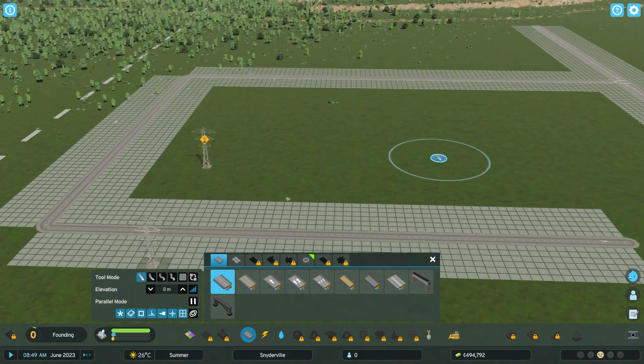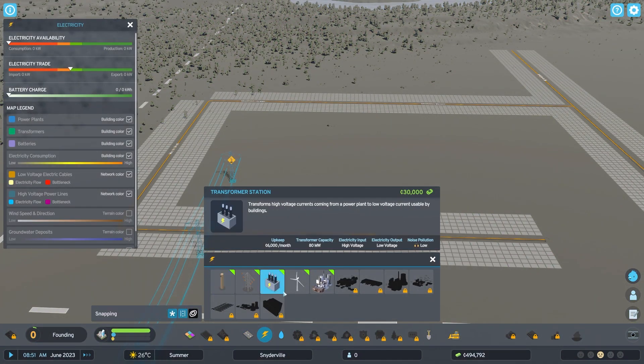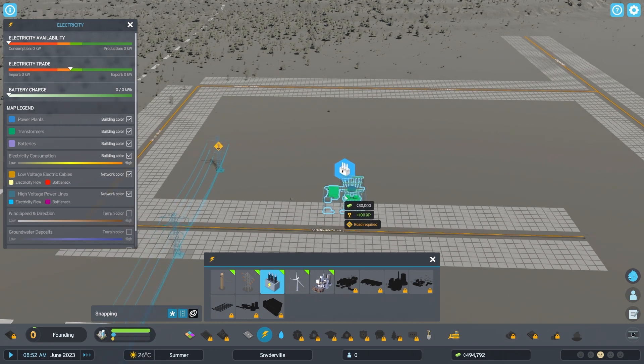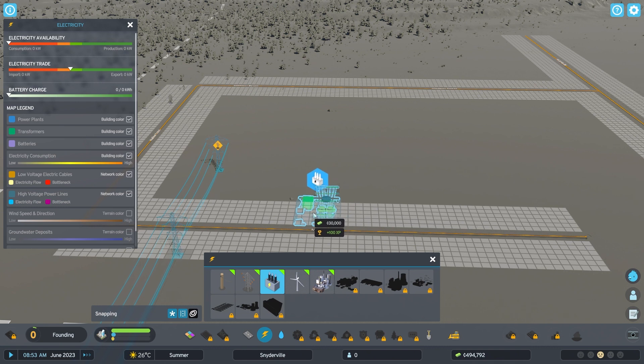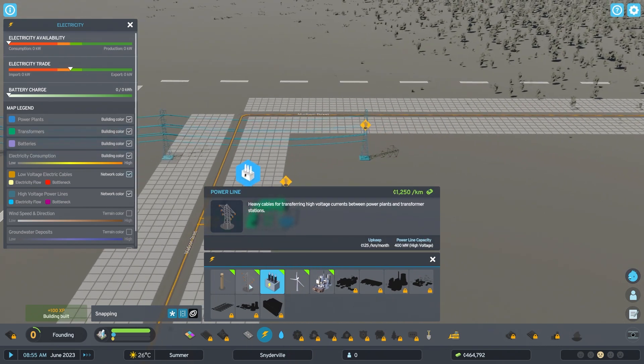They've also fixed airports being able to import goods from road outside connections when there is no air cargo route. As for economy fixes and improvements, they've replaced the money buffering system with a new system that directly deducts money. The city's income should be more predictable now, and they've fixed income being awarded twice and unknown profit during storage transfer.